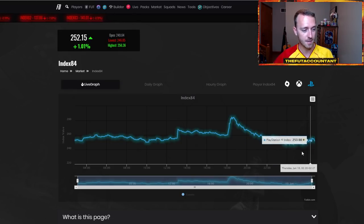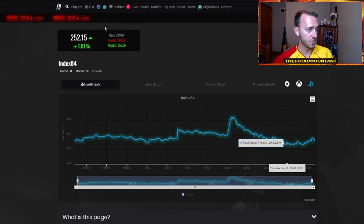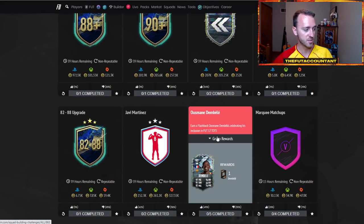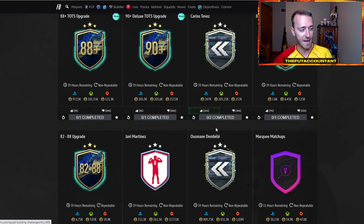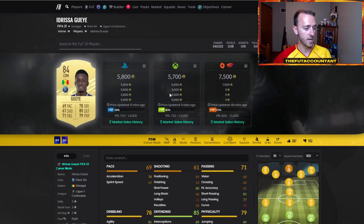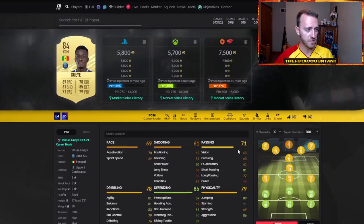There's probably going to be another little bit of a dip and prices are going to go even lower during rewards, especially on bid. When rewards come out today, there might be some people going out and buying those cards to finish up an 88 plus or a 90 plus team of the season player, maybe to finish Usman Dembele or any of the SBCs that are still active — like Tevez, Dembele who expires tomorrow, and Javi Martinez, all this stuff expires on Friday. So you might have a few people that are going to craft these SBCs after rewards, which could make fodder go up a little bit after weekend league rewards.